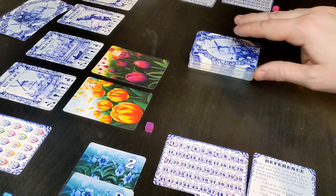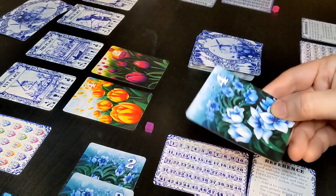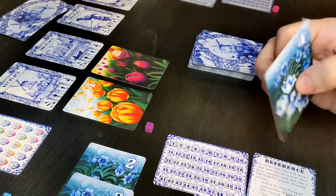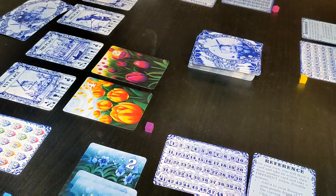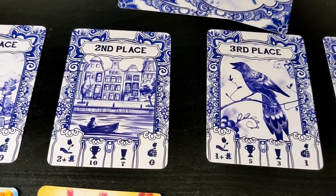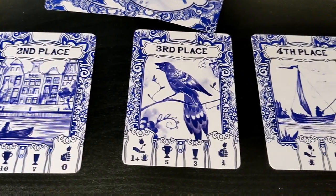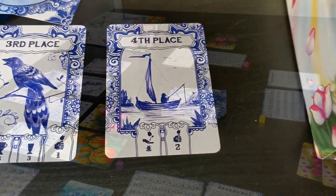After drawing a card, a player must choose from the following actions. They may keep a tulip for their bouquet by placing the tulip face up in front of them. This will lead to possible scoring at the end of the game if you control the majority in a particular color. If the tulip is ranked third or fourth, a small amount of points is earned for keeping that tulip. The amount will be indicated on the festival card.